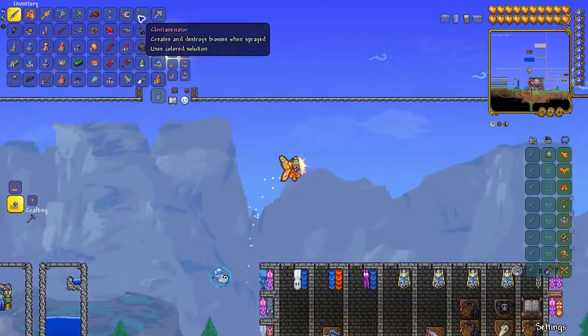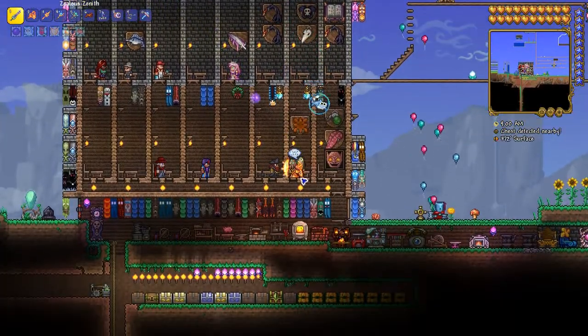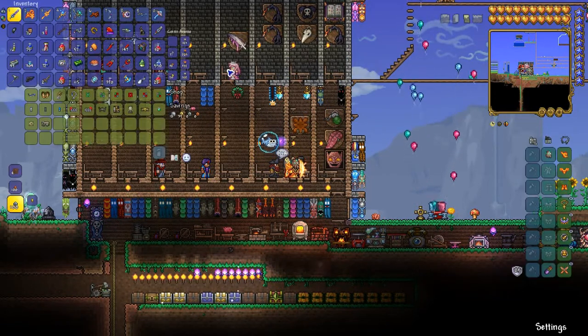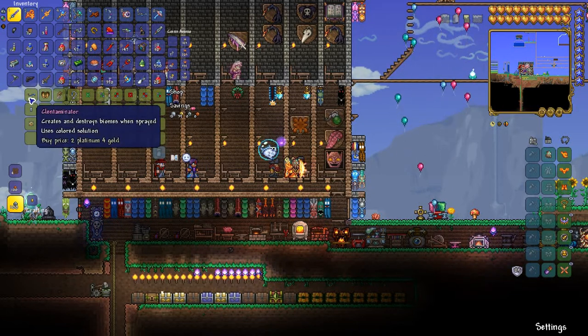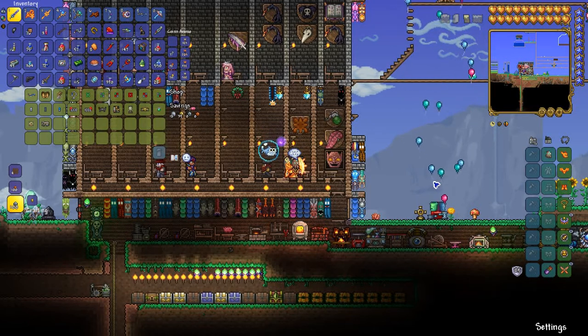you can see there's the clintaminator, which you purchase for about 2 platinum — close to that, like 2 platinum and 4 gold — from the mechanic here, who is unlocked after you defeat at least one of the mechanical bosses. So this is a hard mode thing, unfortunately.